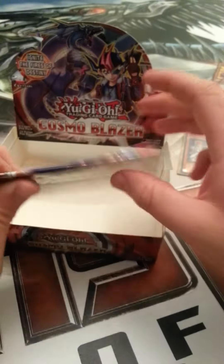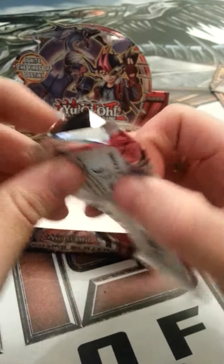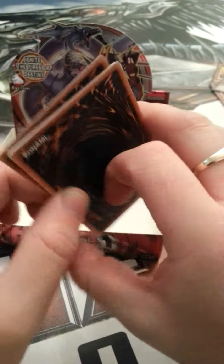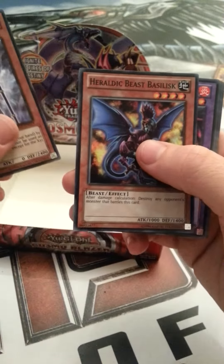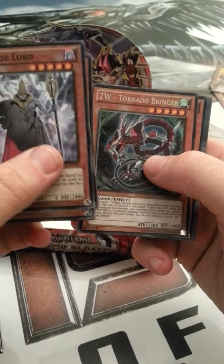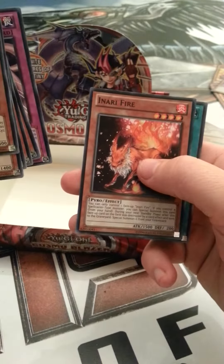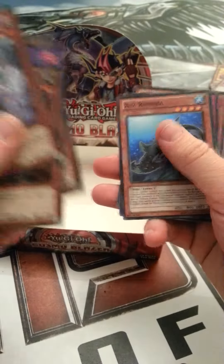And we are down to the last packet - something nice would be good, although we have pulled some nice cards. Here we go. Garbage Lord, Heraldic Beast Basilisk, Crimson Sunbird, Prototech Mech Shiryu, Tornado Bringer, Remora, Abyss Scorn, Inari Fire, and Abyss Scorn. Let's pull that rare out - there we go. And that is it.